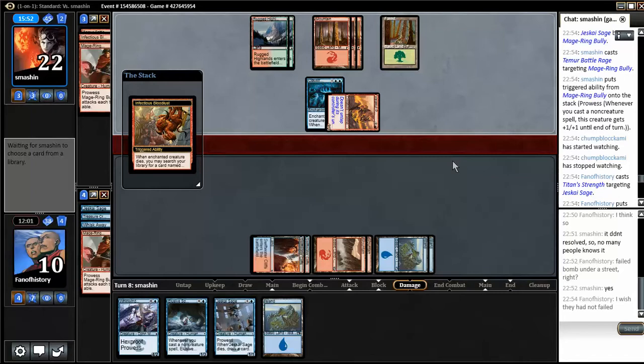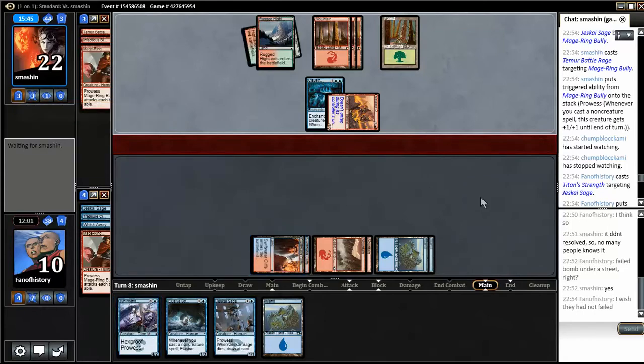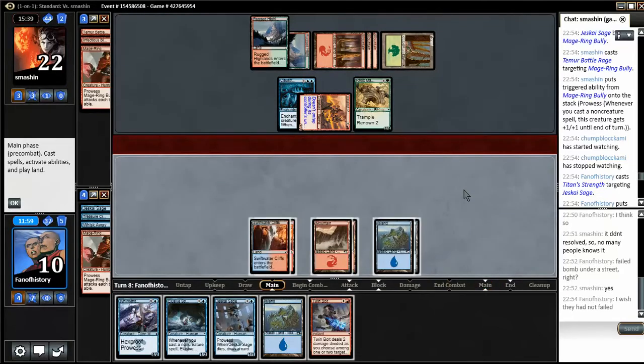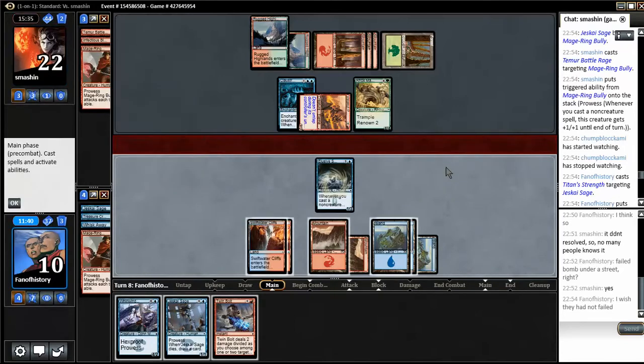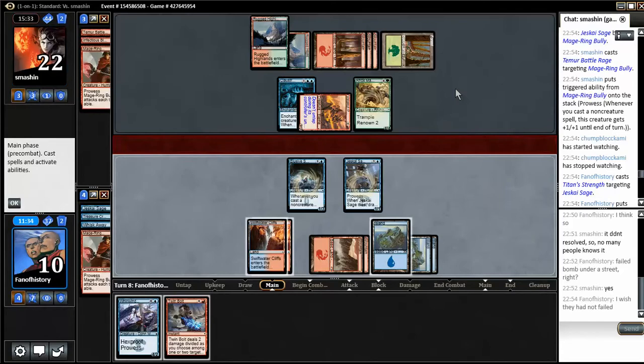But he can just recast the Hooting Mandrills. That's my last Whirlwind Adept. Rock Smallers — Twin Bolt is not going to stop him. Oh, actually it is. What if I double — he becomes 6/6, I could do two damage, two damage, two damage. I miss my Treasure Cruise but the Hooting Mandrills will get me. Sadly.